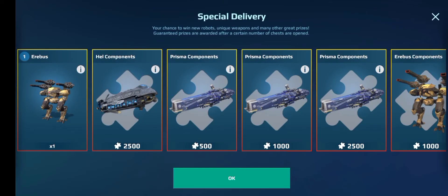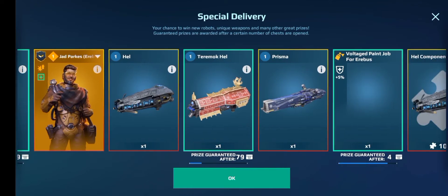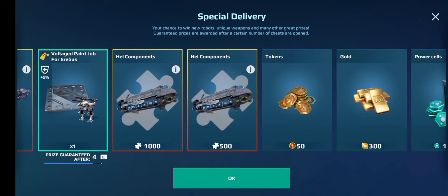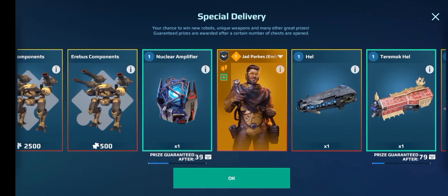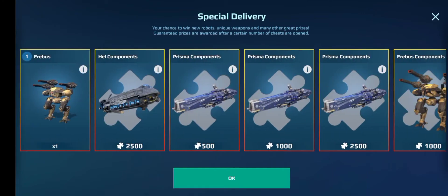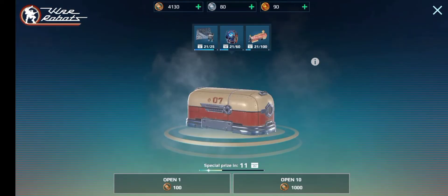I wasn't going to do a bronze chest opening, but I did so well in the gold and silver that I said, why not? Here's what you can win — it's mostly components. There's not really that much good stuff. I'm hoping to get a couple of Prismas for my Bulwark, and if we're lucky the Erebus, maybe a couple of Hells as well.